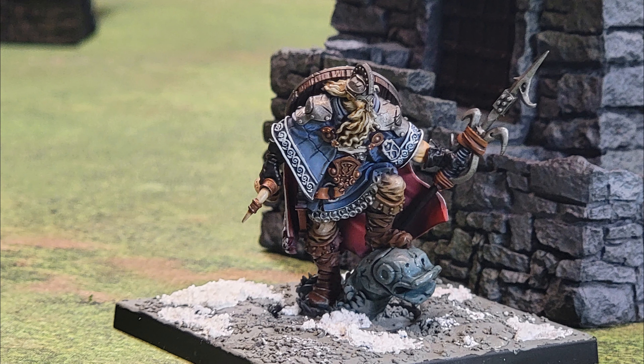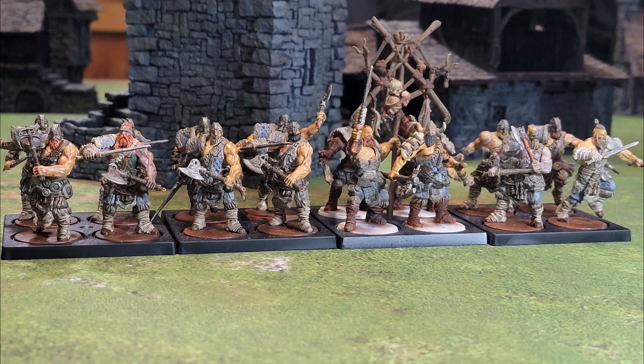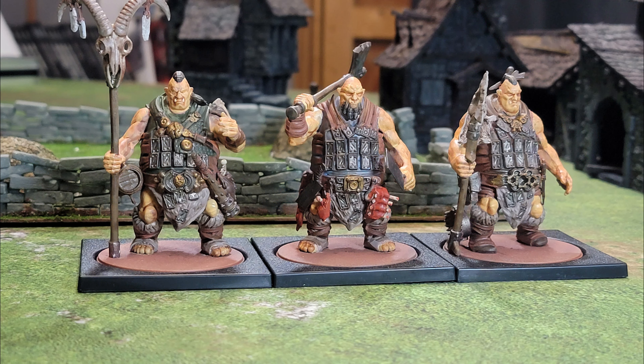For the 1,000-point Nord list, a Jarl was taken with both dragon aspect and wolf aspect, thanks to the two-tier tactical retinue, as well as raven messengers for his upgrade. Coming with him are five stands of huskarls with a leader, a standard bearer, and a thing. Two squads of raiders at four stands apiece, both with a standard bearer, and one squad of Uyghur at three with a standard bearer.